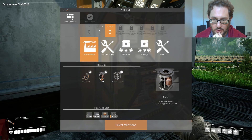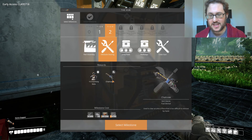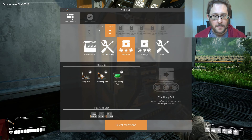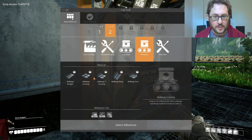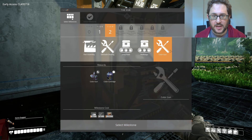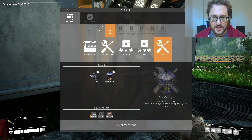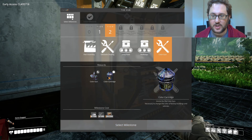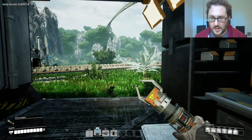We can also unlock a rotor, a modular frame, a chainsaw — that's very cool — jump pads, which sound awesome, and a jelly landing pad. We have walkways and a color gun. I think this is what we got with the petals. Researching the petals unlocked this, which is necessary to change the color of factory buildings and vehicles.